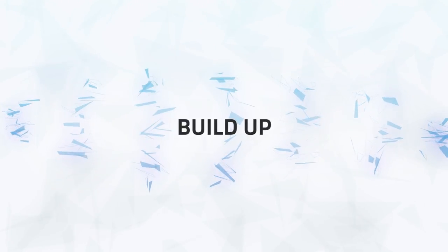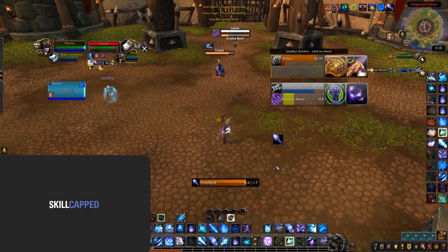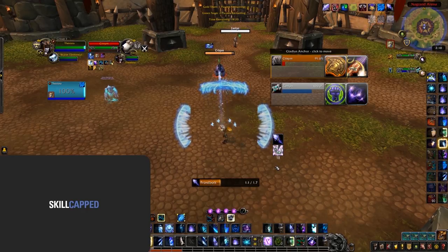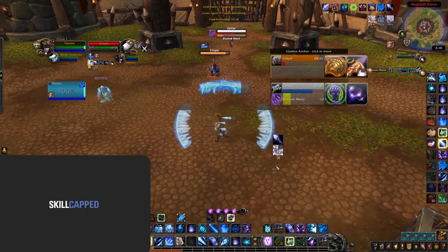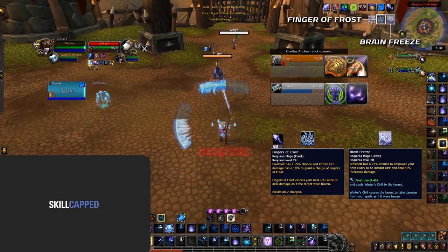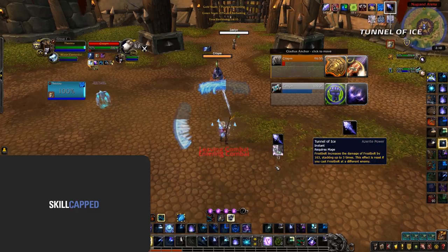Now that we understand the Shatter mechanic, let's talk about building up damage. You have two main filler abilities. The first is Frostbolt — when you're not bursting, you should be Frostbolting. This is good for three reasons: it will keep your enemy slowed, it has a chance to generate both Fingers of Frost and Brain Freeze procs as well as Icicles, which will help with bursting, and it will generate Tunnel of Ice Stacks, a trait you should be using in PvE matchups.